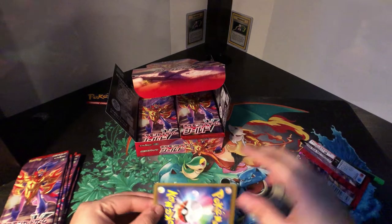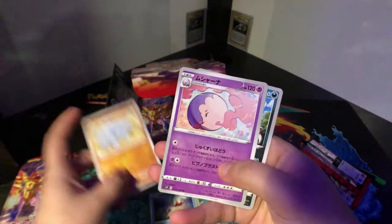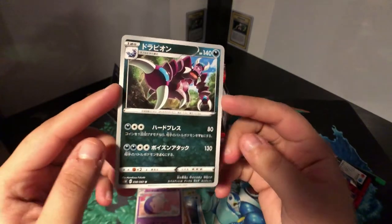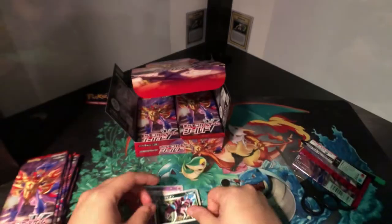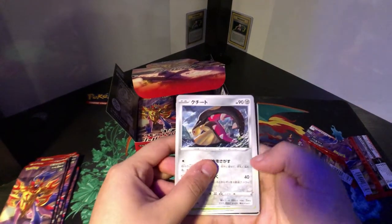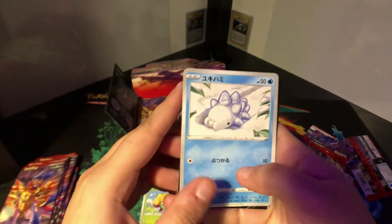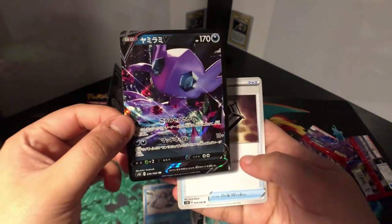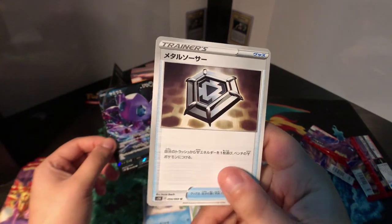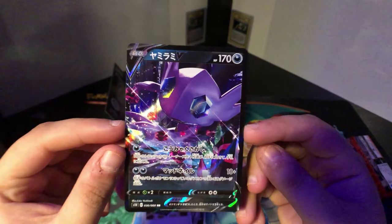How have you guys been doing? I've been pretty late on the card unboxing. Got Goldeen, Rhydon, Mana, Scorpi-something — what the heck? Let's crack into these. Malayo, Gloom, Fleur... Sableye V, and Natu or something — not gonna even try. Wow, this is nice. Ooh, looks so nice!